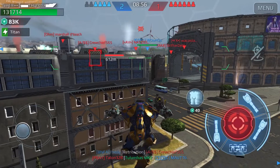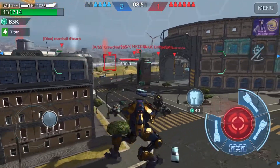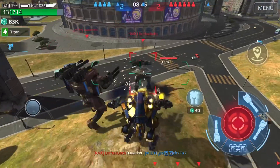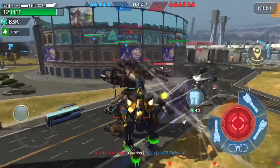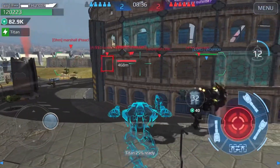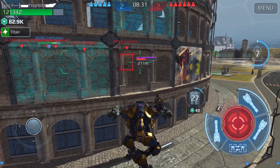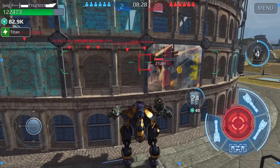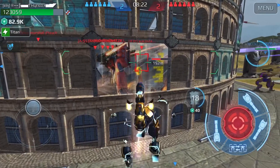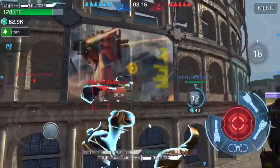Looks like my teammate also has a Scorpion — very nice. The player I'm targeting is in an Ares, which happens to be the favorite target of the Scorpion. Note that vortex and other homing missiles will still follow and hit you even if you teleport back. I'll take him out and then teleport back.